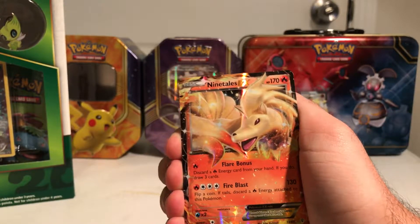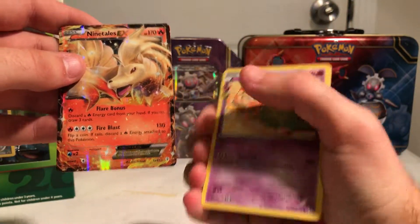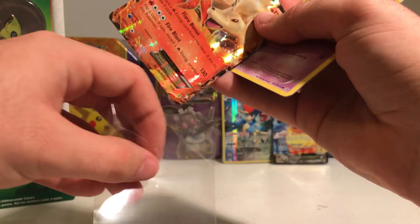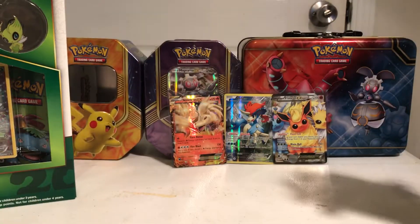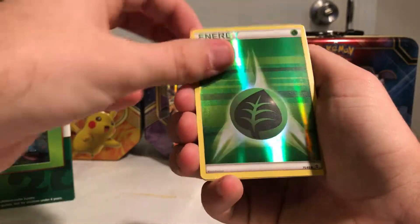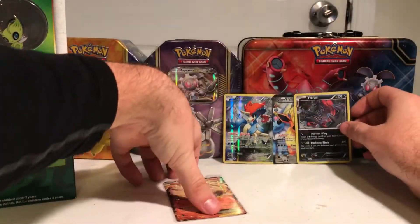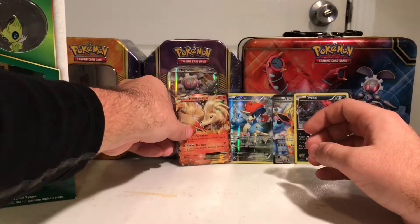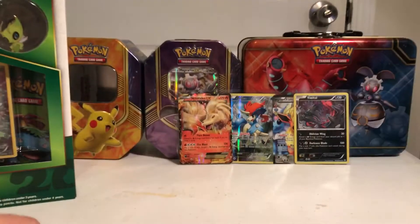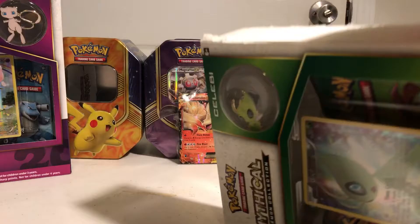We got a Meowth, a Rhyhorn, a Ponyta, a Magikarp, a Maintenance Trainer, and Clefable. Oh my gosh, we got Ninetales EX — I didn't even know this was in the set! Ninetales EX is an awesome card. I'm going to sleeve that up real quick. I absolutely love Ninetales as a Pokemon. We also got Gulpin, a Reverse Energy — I love these Reverse Energies — and an Eevee holo from Radiant Collection.